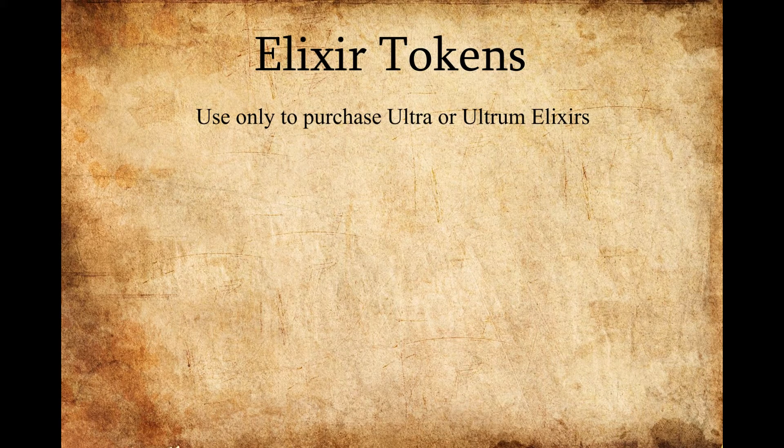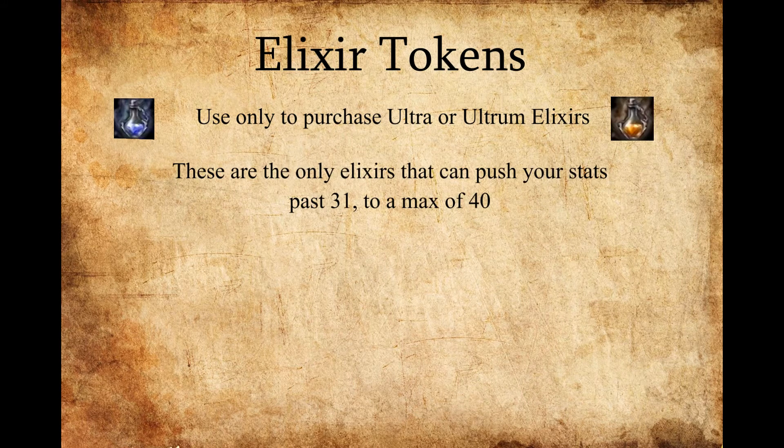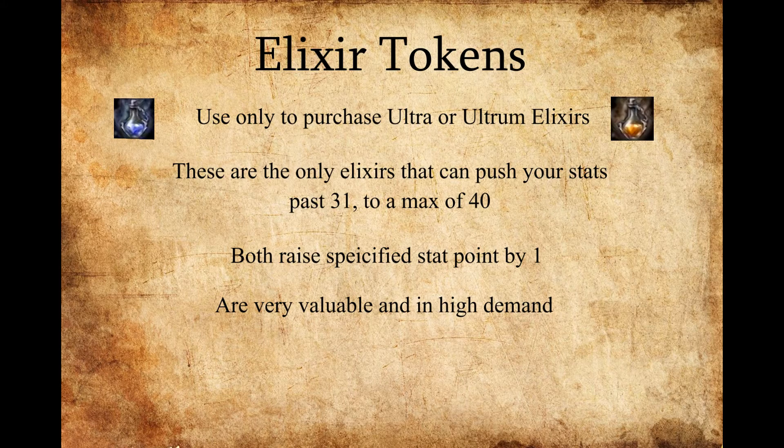In my opinion, you only want to use these tokens to purchase either Ultra or Ultram elixirs. They sound similar but have two different purposes. These elixirs are the only thing that can push your stats past 31 to a max of 40. When used, they both raise your specified stat by 1 point, and they're very valuable and in high demand. Ultra elixirs cost 3 tokens and Ultrams cost 2. The difference is that Ultras can be traded and Ultrams cannot. It's important to decide whether you want to apply these stat points to your character or sell them to other players for gear that can more greatly benefit you.